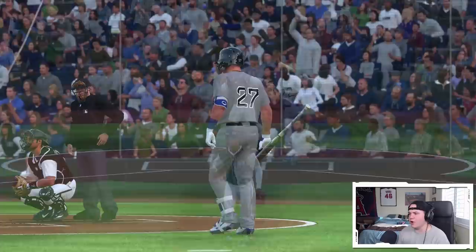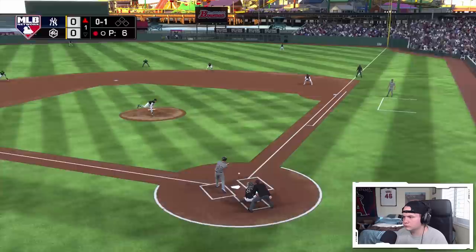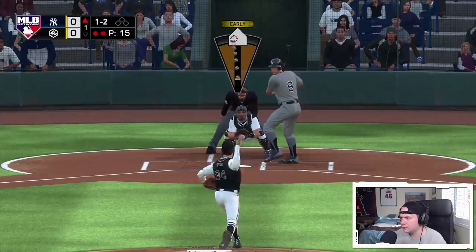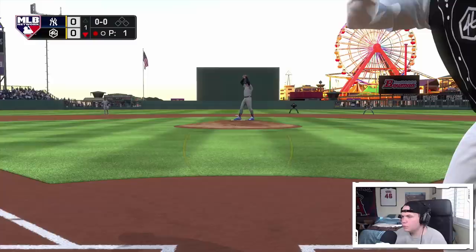Nice curveball. Andrew McCutchen couldn't pull the trigger — the 83 mile per hour curveball got him looking. There we go, sinker on the outside part of the plate, great location. I'm hitting my spots pretty well with Nolan Ryan, I like what I'm doing so far. There it is — circle change, way out in front.